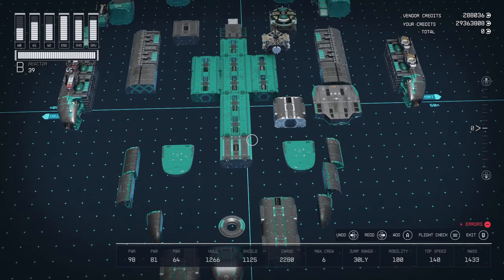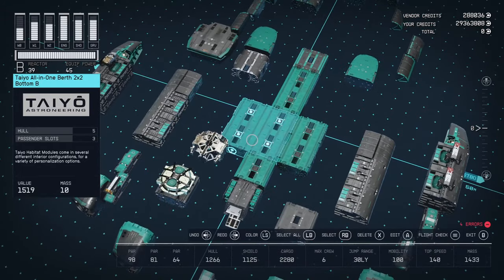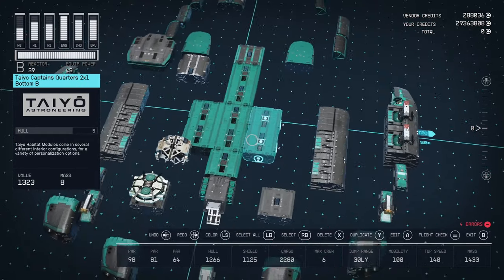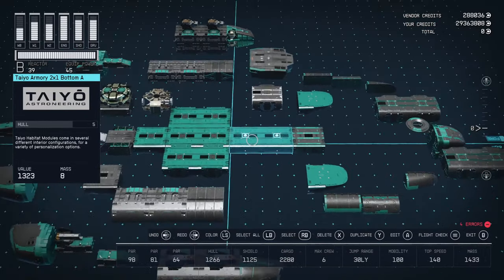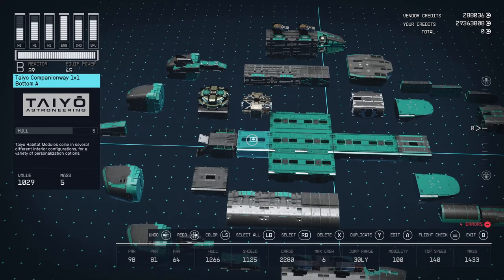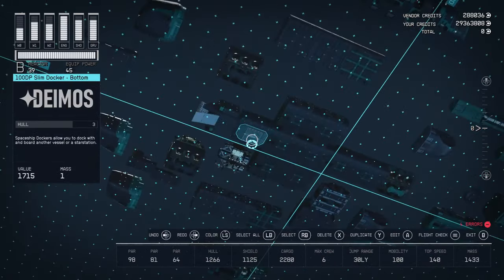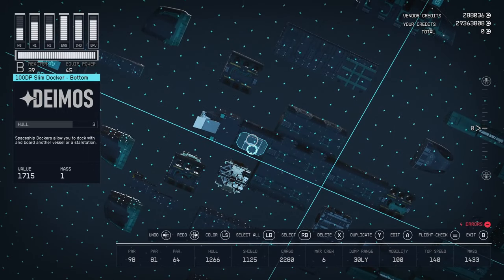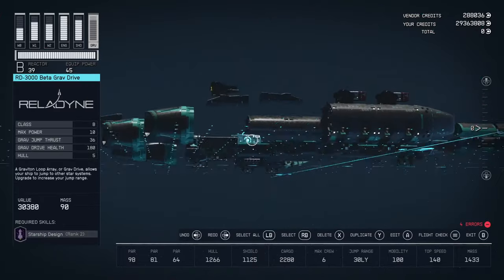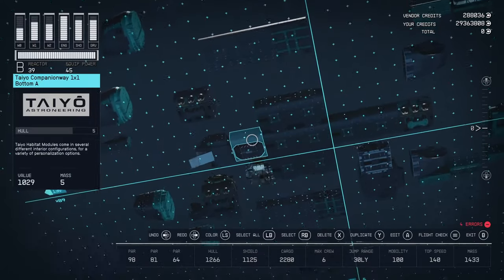We are back here in the shipbuilder, and I have the Sky Sunder pulled apart. The basic layout starts with the 2x2 all-in-one berth from Taiyo. Right next to that, you put your 2x1, and then in front of that another 2x1 in this arrangement. Then you'll have a Taiyo companionway that connects to your Taiyo Shipfed 200 landing bay from Taiyo. Underneath that, you put a 100 DP slim docker on the bottom. Alternatively, you can put a different docker on top, but this is probably the best docker for the build.